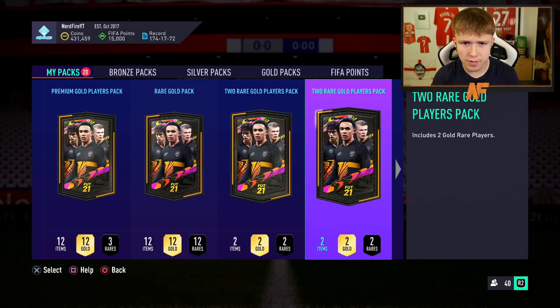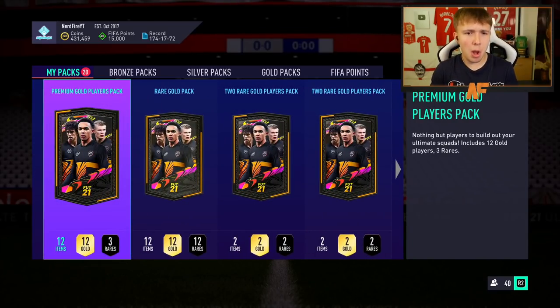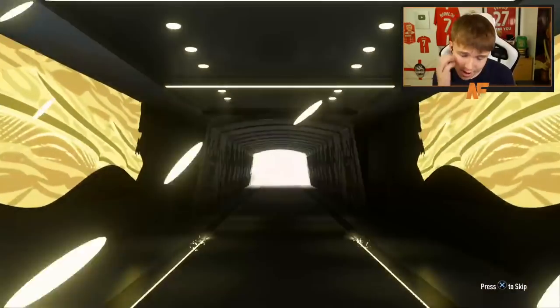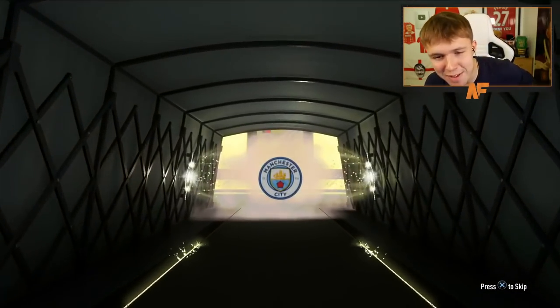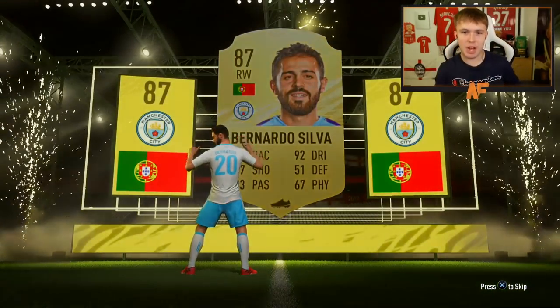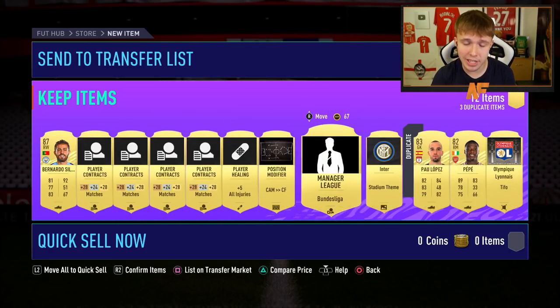We've gone ahead and built 20 SBC packs. We've got Mikey Matchup packs and two red golds. Premium gold players pack first - not a walkout, not a boards. UEFA Mikey Matchups pack - Asensio. Next up, a rare gold pack - these packs are usually awful for me. But it's a walkout! I apologize to the red golds! It's Bonardo Silva - back-to-back days of Cristiano Ronaldo would have made me cry, but Bonardo Silva in the pack - I'll take that. Paul Lopez and Pepe decent as well.